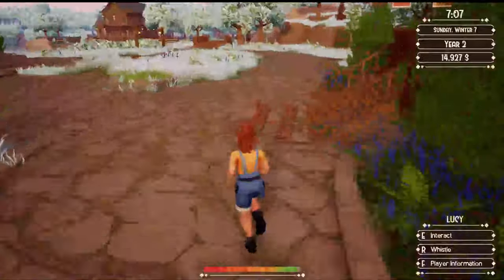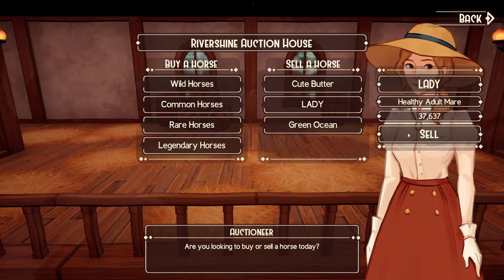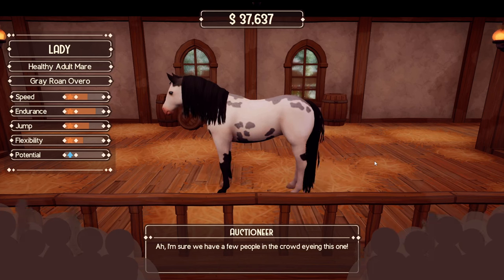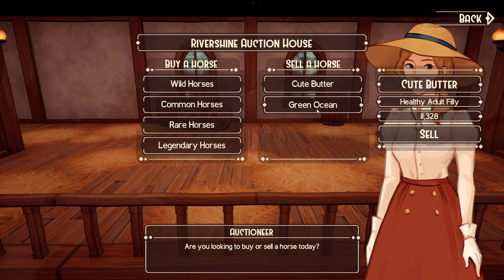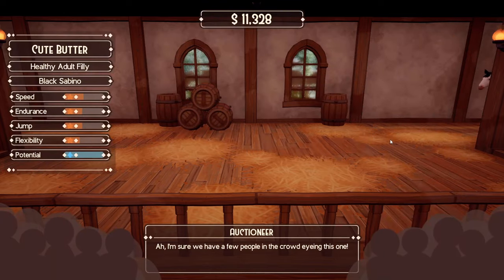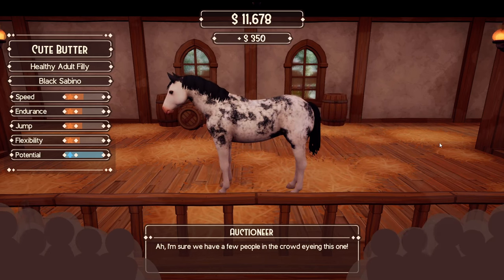Let's have a look at the auction house. I've got so many to sell! Lady will sell — she's worth quite a lot of money because we did train her up, but compared to the expert level horses, yeah — she went for 38. And Cute Butter is the foal. I don't think we want to sell Green Ocean because I feel like that's an expensive one I should not sell. Let's go for Cute Butter — this is my black Sabino filly. Oh, that is an awesome color. We might get some good money for this. Yeah, good money — look at that!